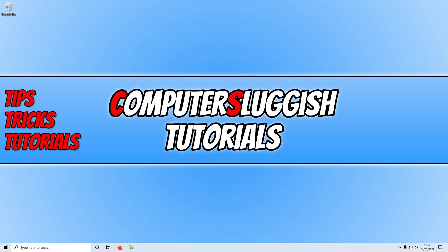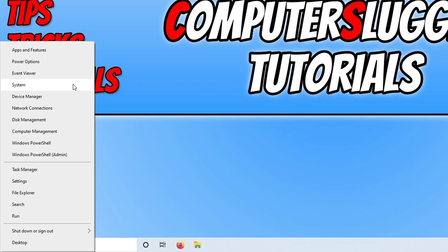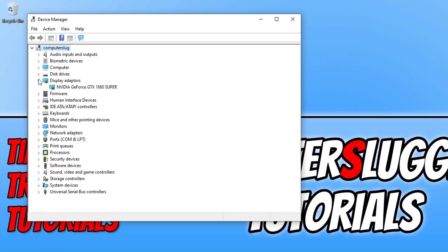If you're not sure what graphics card you have, right click on the Start menu icon and select Device Manager. Expand Display Adapters and you will see your graphics card. For example, I have an NVIDIA GeForce GTX 1660 Super, so I would need to download the driver for that card.